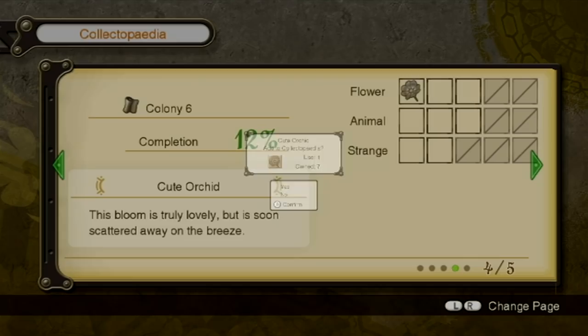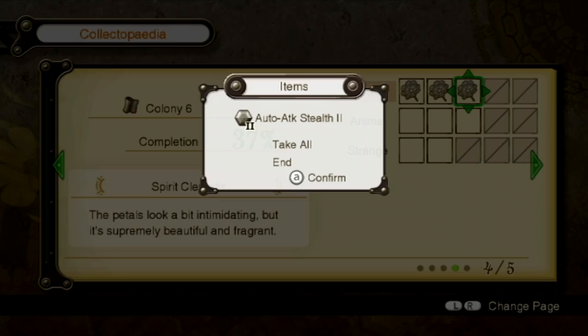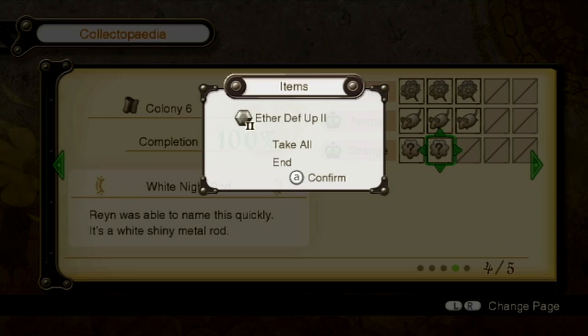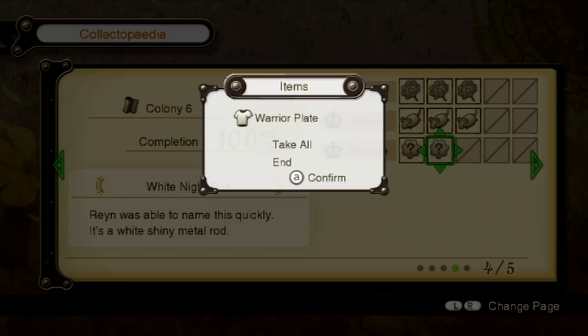Next up is the Colony 6 Collectopedia — it is only eight items. It'd be kind of funny if it was six items, but it's eight. You can very easily complete this right here, right now, without any trade, so be sure to do this to get some nice equipment. 100% — you can trade for these items later on, but since it's not available to us I won't be noting trades right now. You should have no trouble getting all eight items that make up this Collectopedia.